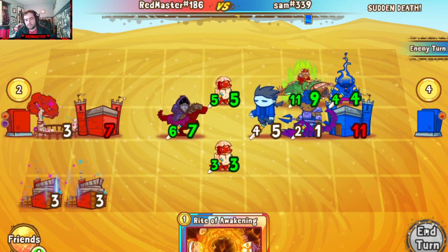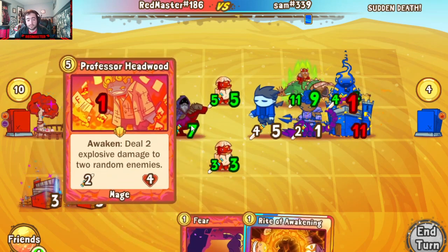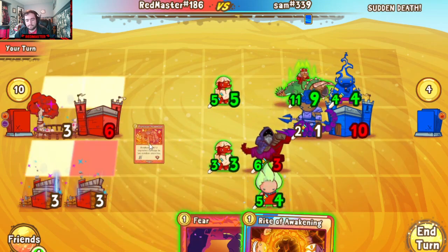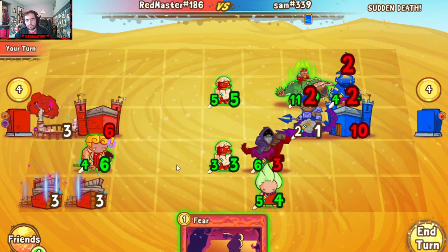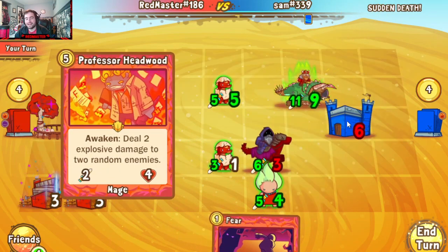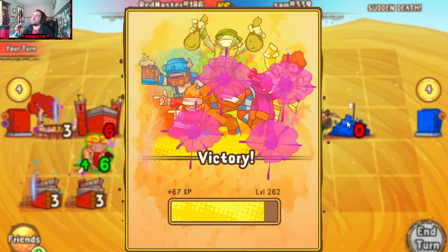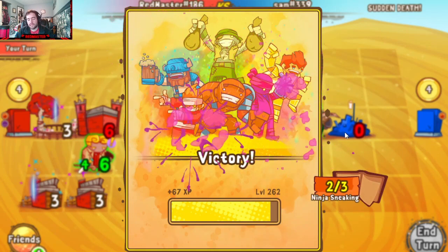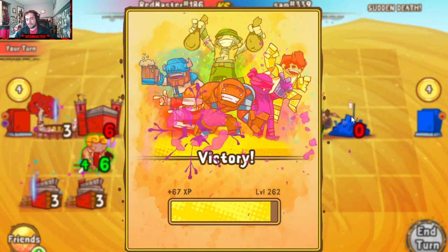We can just win right here no matter what he does — there's no way he blocks all of this. We have Mordok which generates a unit, the babies can pop the Rider — it's just big. I could do the... no, I'm not going to. I changed my mind again. I know that's bad of me, but we'll slap down the W and walk away with another win.